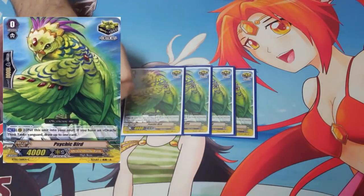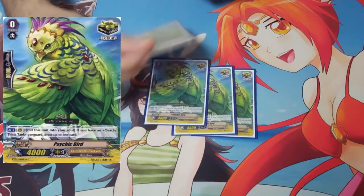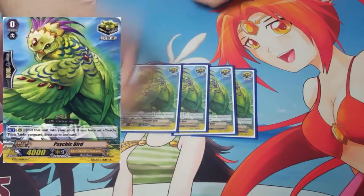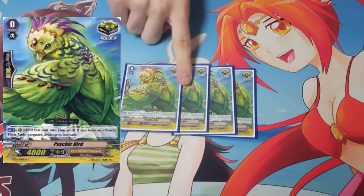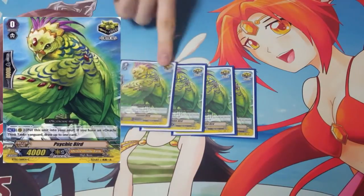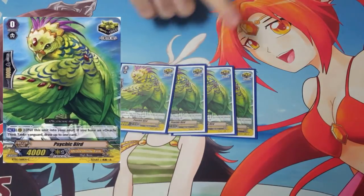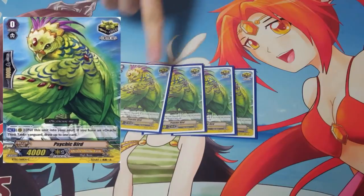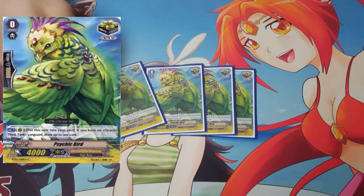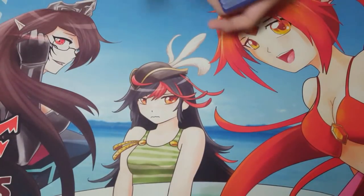If you're playing a very tempo-y deck in the beginning of the game, you could ride with your starter on the side, call your Psychic Bird in front of it. If they attack it, it's whatever — it's like you guarded with it. And if they didn't attack it, then you just shove it in the soul and draw later. It's a good card. The reason I hate it is because it's not Battlesister — sometimes you can't use Coquette or Florentine for counterbusting it, or you check it with Coquette and it has to go to the bottom of your deck. But you still need to play it — it's a crit with a skill, so we play it.